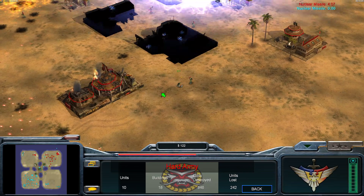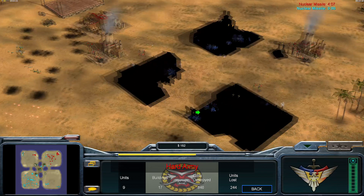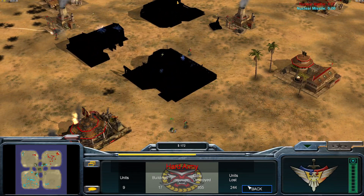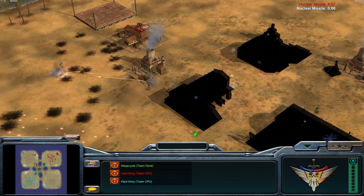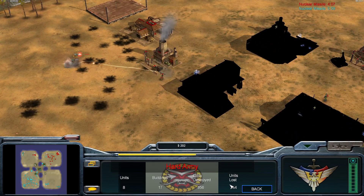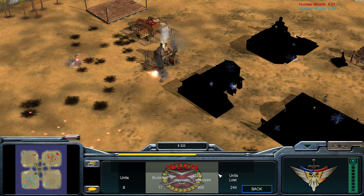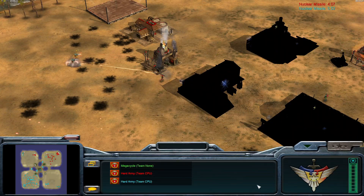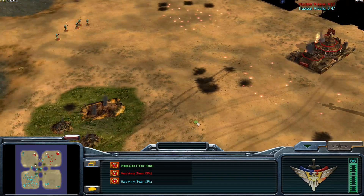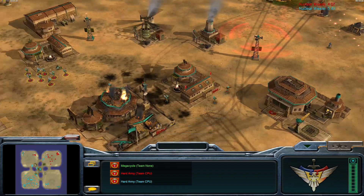EMP from Infantry. Nuke is back online, but here's a bit of a testament: units destroyed — 856. That's a lot of units. Nuke's been hanging on for a very long time. All we need is a tidal wave of infantry and that's going to wrap this up.